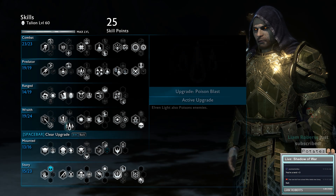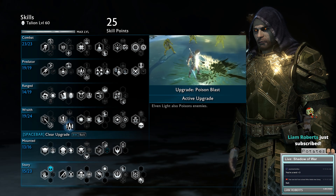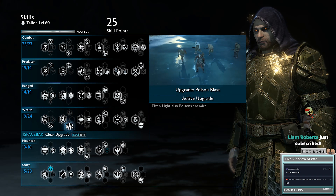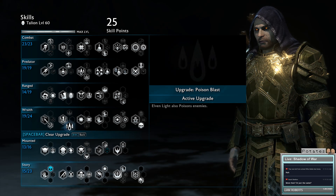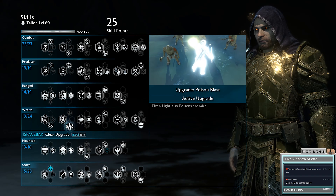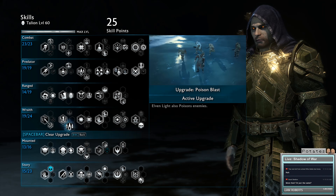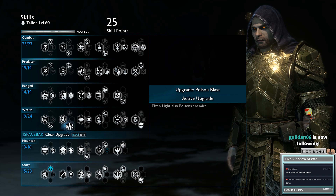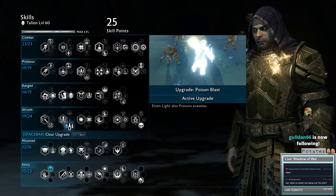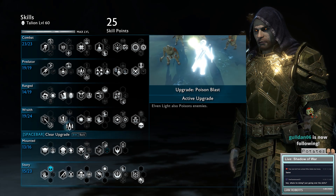Then we have Elven Light - you of course need Poison Blast. This is the bread and butter of your build. This is what instigates the poison more often than not; this is what you want to spend your might on. You can see that this is pretty much all you need to start killing a captain - you don't even need to use executions once the captain's hit by this, because they will take up to half their HP just with this.